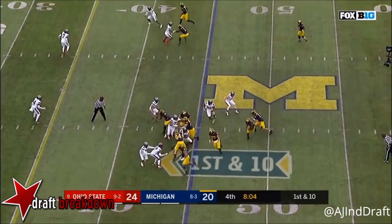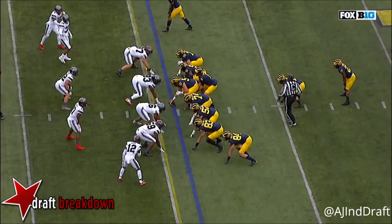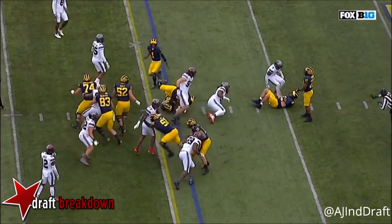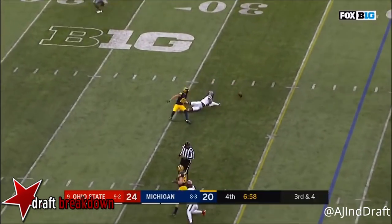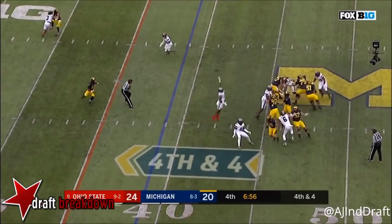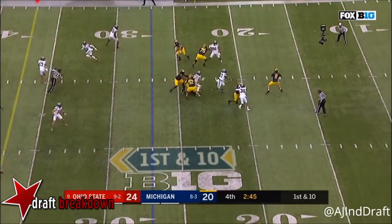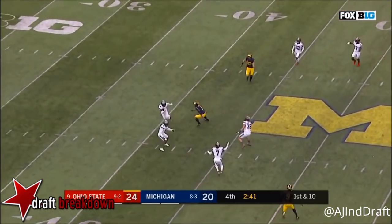Closing in on eight minutes. Higdon trying to use quick tempo there, and he just got stepped on by the guard as he was coming around. O'Korn looking underneath — O'Korn over the middle, incomplete. Down at their own 27. Play fake, O'Korn throws deep — intercepted by Ohio State.